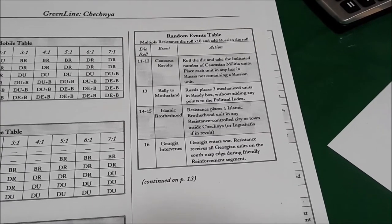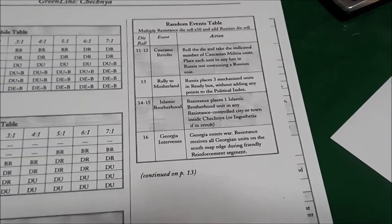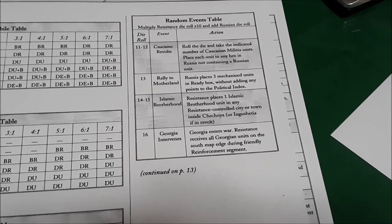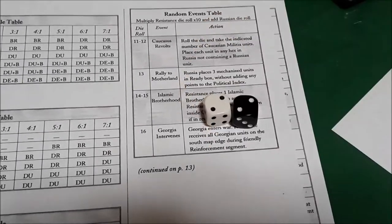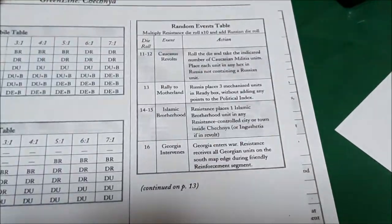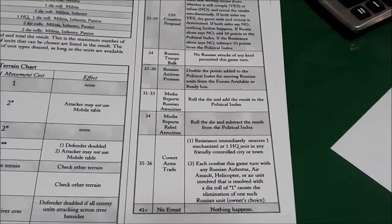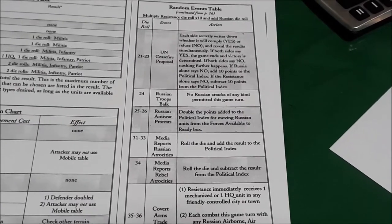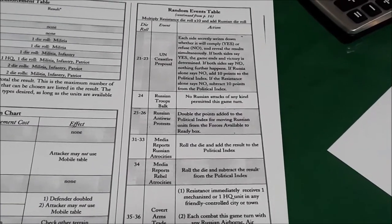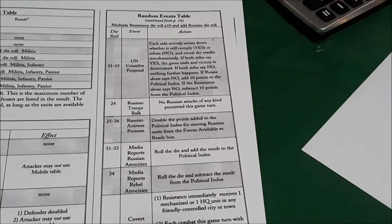Turn three, resistance player's turn — we are going to roll for random events. We get a twenty-two: two times ten is twenty, plus two equals twenty-two. That result is on the back side of the chart. It's somewhat ironic that these charts are on the back side of the map, meaning you have to photocopy them — very poor design. Anyway, twenty-two is a UN Ceasefire Proposal.